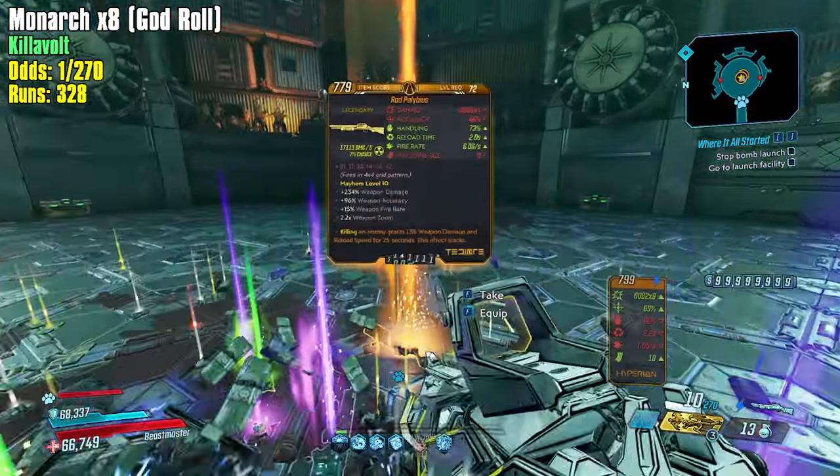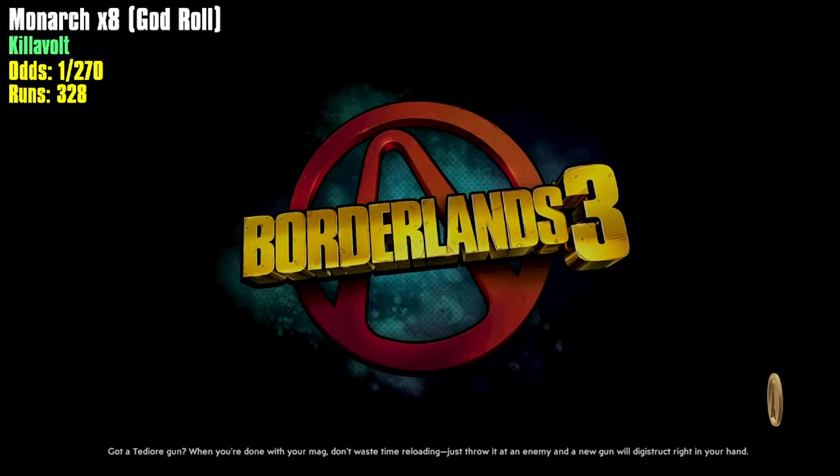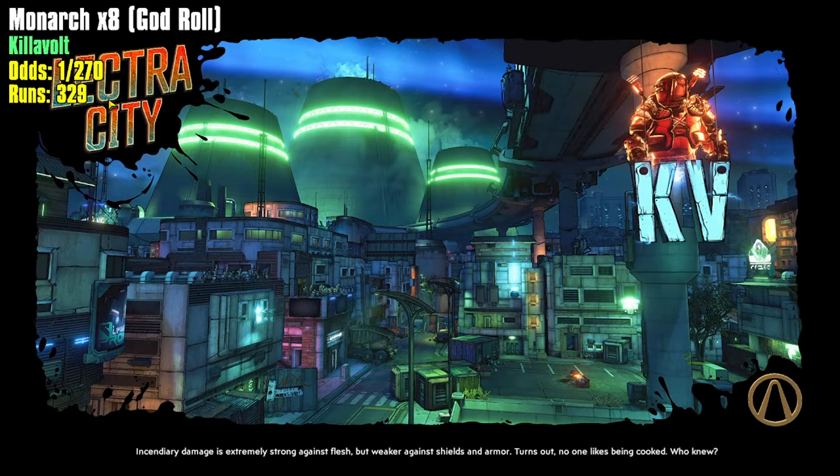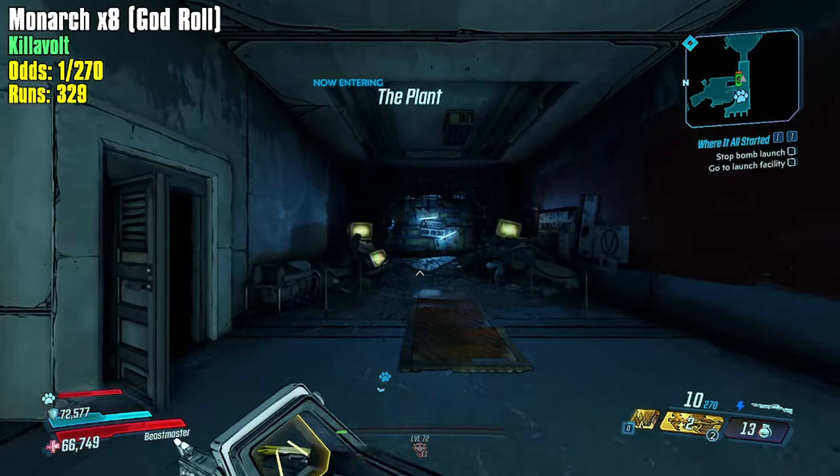Do I get rewarded with a big old Monarch? Polybius and a Nine Volt — okay, give me my iridium and we're out of here. 329 — not bad, not bad. We're making pretty good time through these runs. We were at 251 when I started this, so we are cruising.